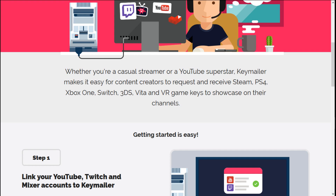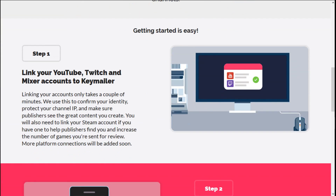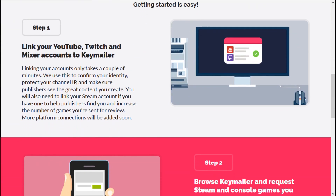For PC games, PS4, Xbox One, Nintendo Switch, VR games — it's got the whole nine. As you can see right here, it's showing the steps. They're simple steps. All you have to do is link it to your YouTube or your Twitch or your Mixer account and link them up with Keymailer.